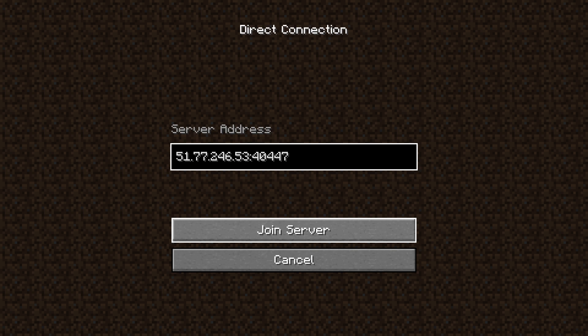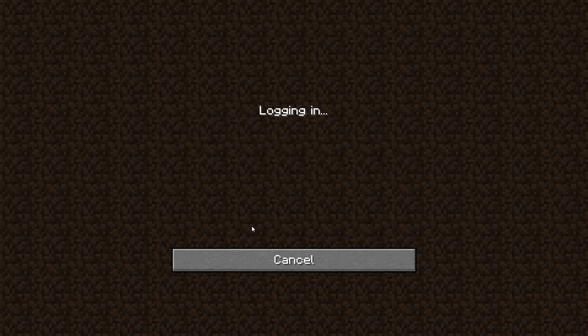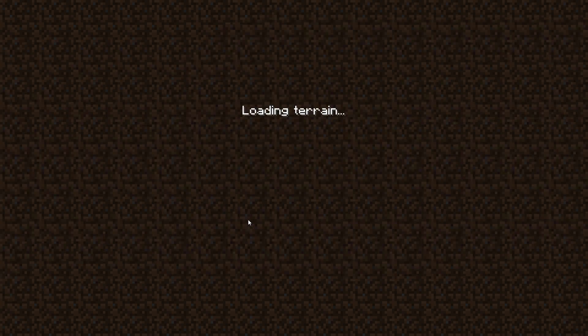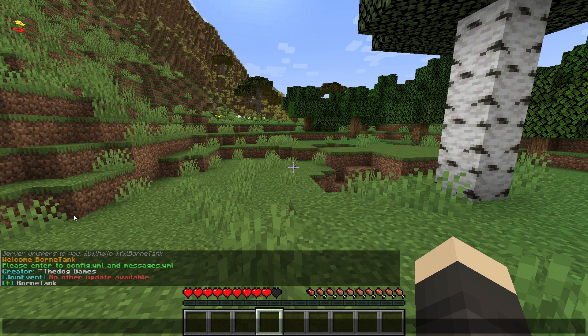Hello guys and welcome back to my channel. Today I'm showcasing a plugin called Join Events. It's going to display a message in the chat when you join the server.